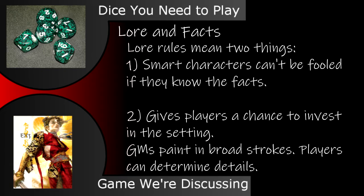The lore mechanics mean two things. First, a smart character can tell if they're being lied to, but only when it involves concrete, factual information. Second, it allows players to invest themselves in the setting. The GM may have their own ideas about the world, but a clever GM could use this to their advantage, and paint their world in broad strokes while still allowing the players to fill in all the smaller details.